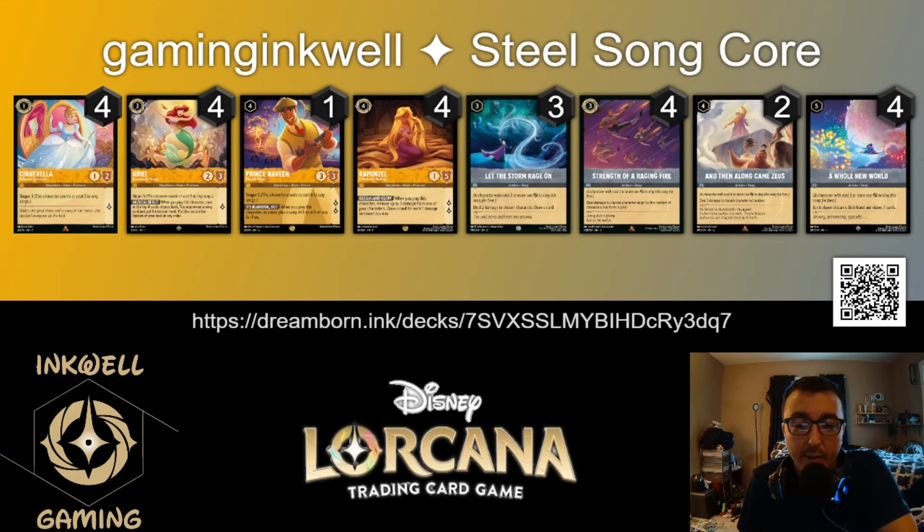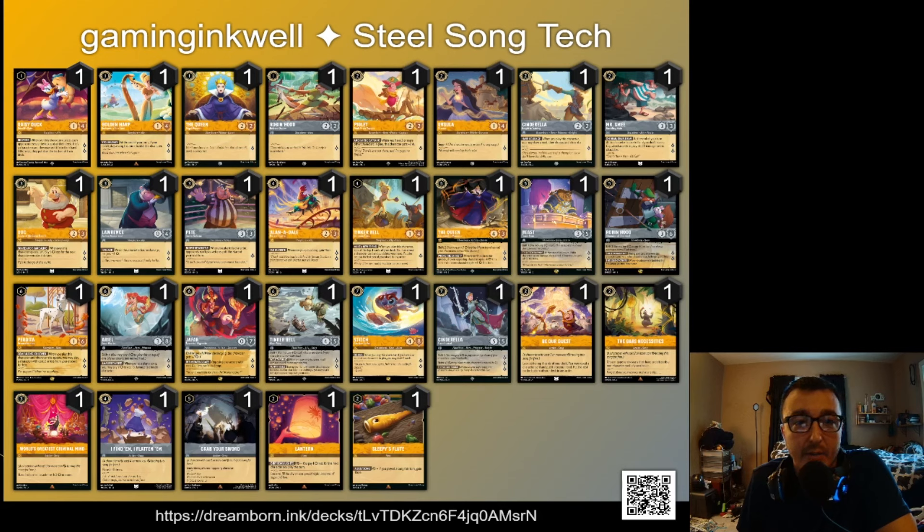If you're going to play Steel Song, put these 26 cards into your deck and then fill in the blanks. What are we going to fill in with? Daisy Duck — you can get aggressive, she's a one-drop with four willpower, quests for two, and forces answers, speeding up your deck. The Golden Harp is another option. In the two-drop spot, Piglet and Mr. Smee both fill those roles really well.